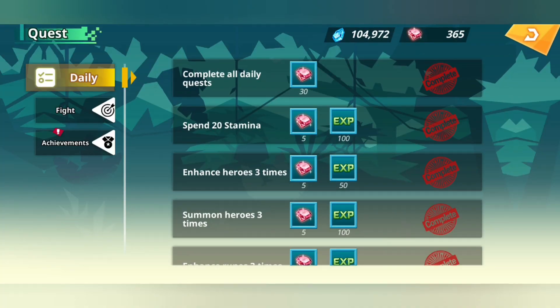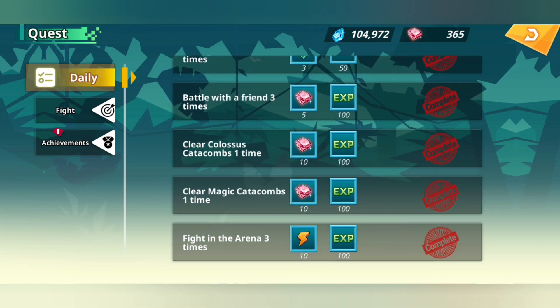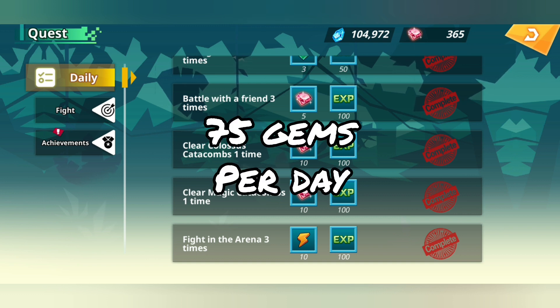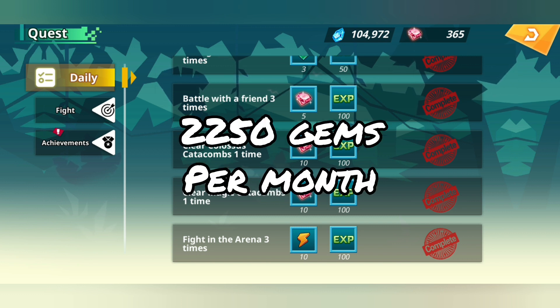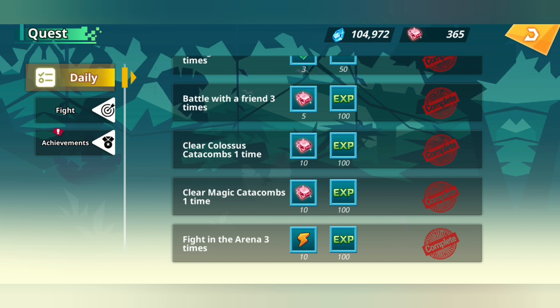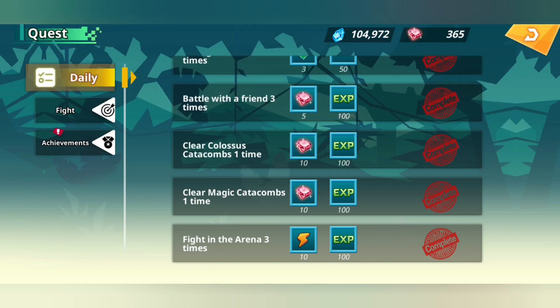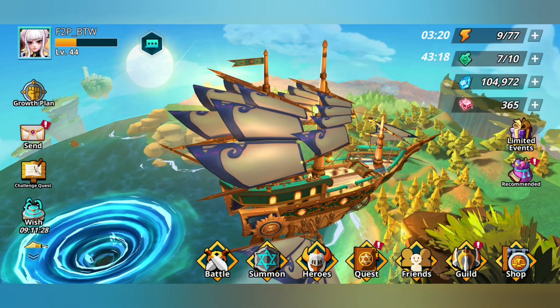Then we move on to the obvious daily quest. We do the math here as well — 30 plus 5 plus 5, plus 10 plus 10 — it totals to 75 gems per day. So 75 gems per day times 30, that is 2,250 gems. That is about 3 entire packs worth of summons.